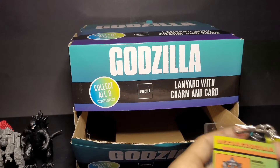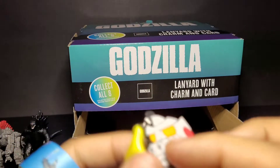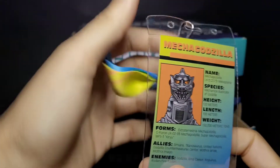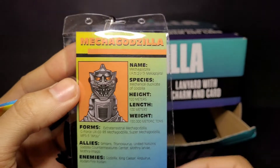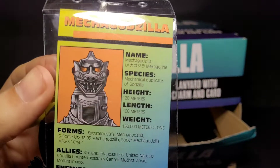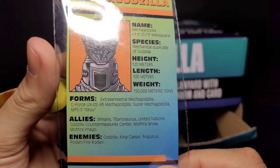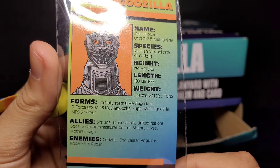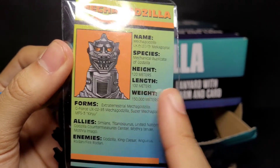If you want to go buy a bunch of them, go ahead — that's what I'm going to do when they restock, but they only had two left. For MechaGodzilla, the card shows the front, side, and him shooting his laser. Name: MechaGodzilla, species mechanical duplicate of Godzilla, height 120 meters, length 100 meters, weight 150,000 metric tons. Under forms it lists extraterrestrial MechaGodzilla, G-Force UX-02-93 MechaGodzilla, Super MechaGodzilla — so they put every form of MechaGodzilla as its evolved states.